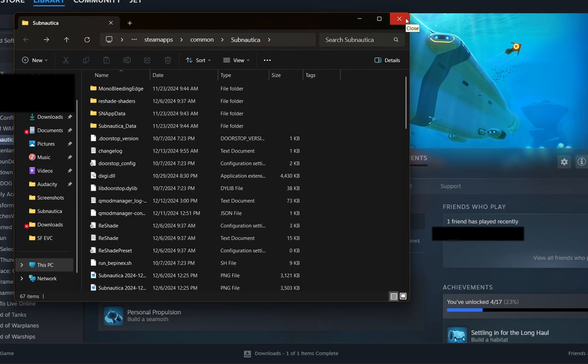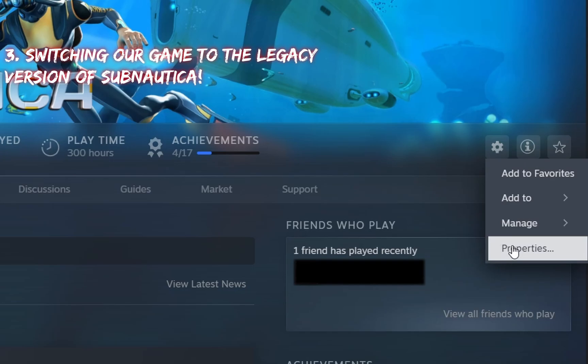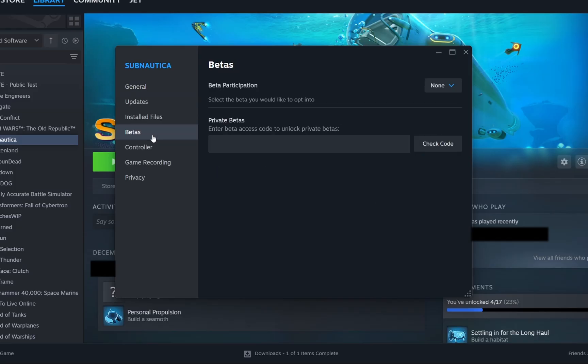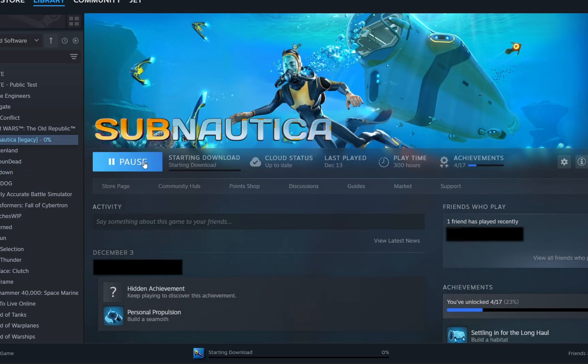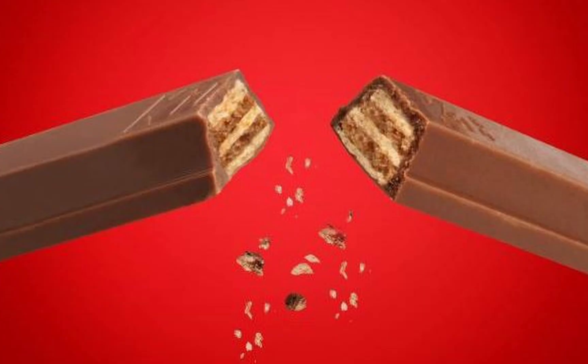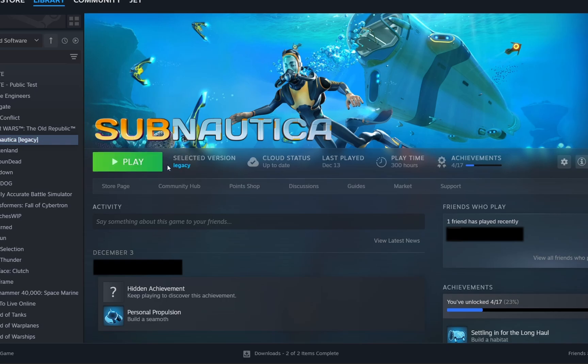Now go back to Subnautica in your Steam library, go to Manage again, but this time go to Properties, then Betas. It's going to say Beta Participation — select the beta you would like to opt into. It'll automatically be set to None if you're on 2.0. To switch to Legacy Subnautica, click Legacy Public Builds right here, and your game will update. You're essentially downgrading your Subnautica. The selected version will now say Legacy, so now you're technically on Legacy Subnautica.